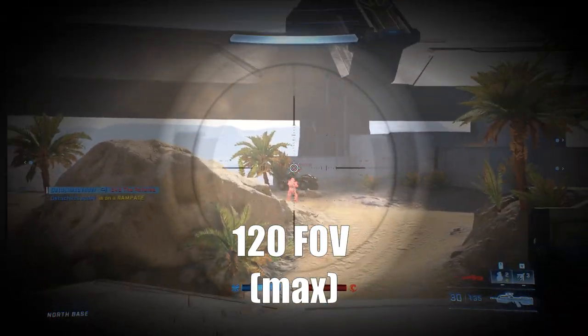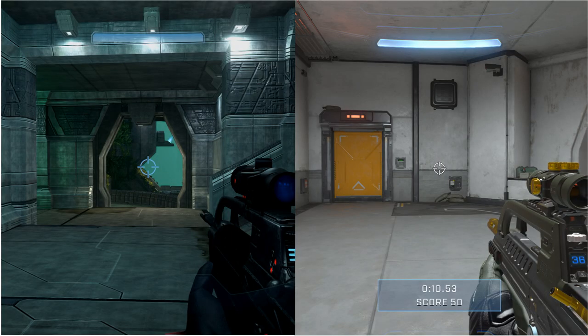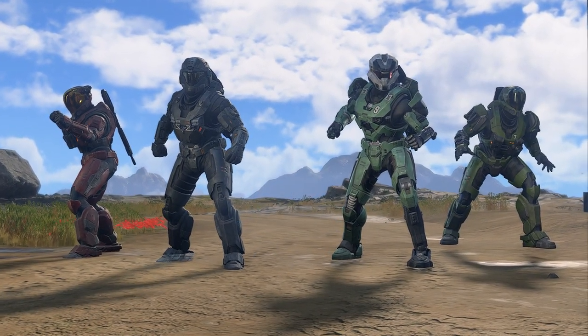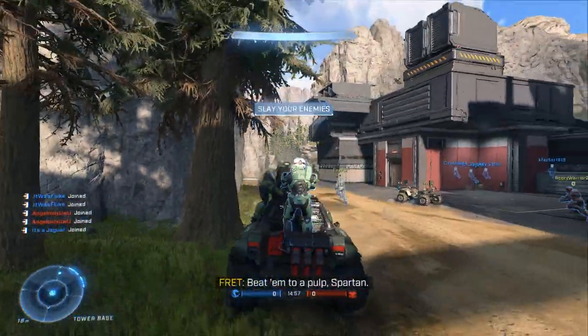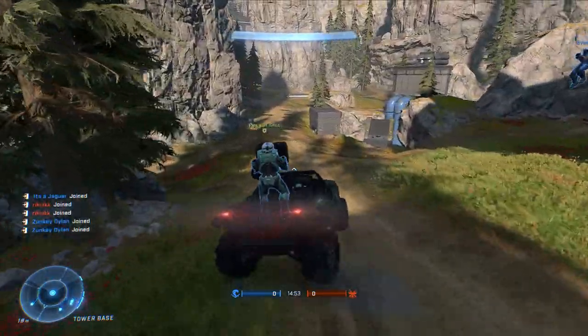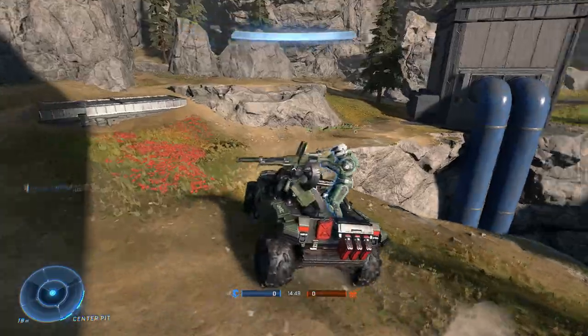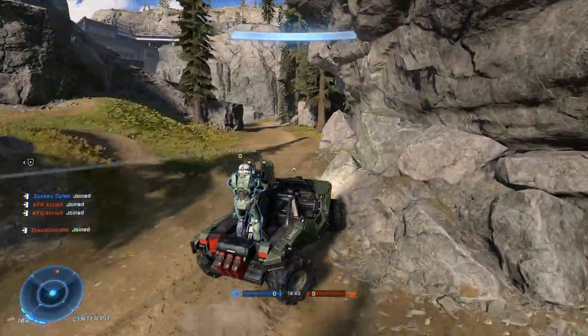You can notice a trend in Halo Infinite that the smaller the reticle gets on a weapon, the less effective the weapon is. The Commando and the Stalker Rifle are performing much worse than they would in previous Halo games because their reticles are so small. With the Stalker Rifle, you essentially have a single pixel to hit your enemy with, and if that pixel is off by a little degree, you miss. By making your reticle larger and your opponents larger, your reticle becomes much more navigable on screen relative to your monitor.